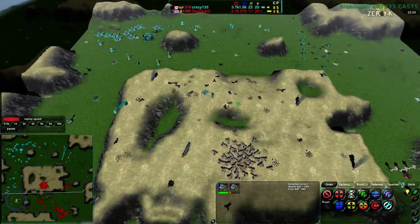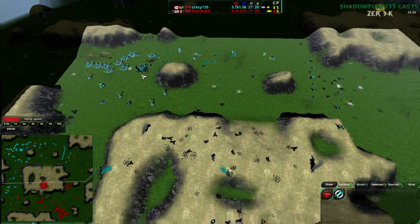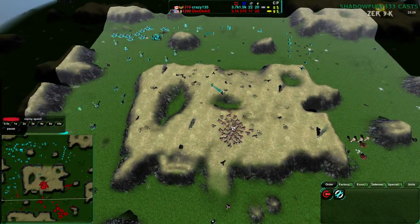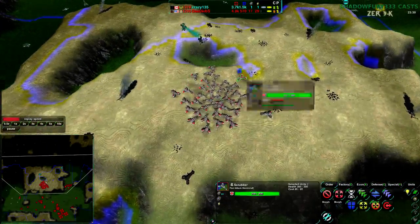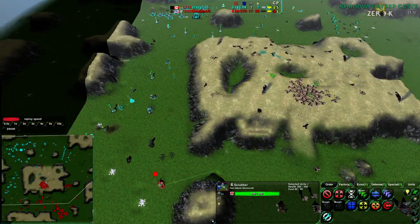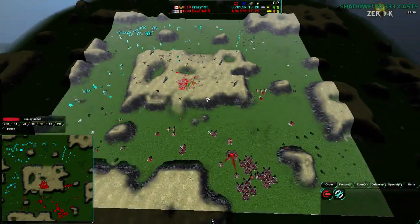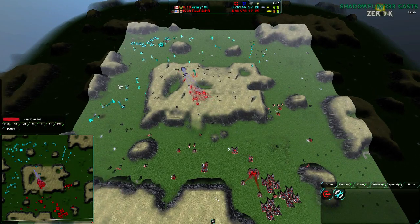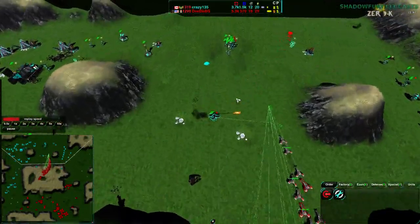Dee Deebs could have easily won at this point — he could actually go to the center right now through the north and have the game, but he is not doing so. He has radar but not coverage over there. Just send one Scrubber north — that would give him enough information to know what he should do, when he should attack, that he should attack to the north. But he won't. It doesn't matter though — he is going all for it, which is what he should have done a while ago.